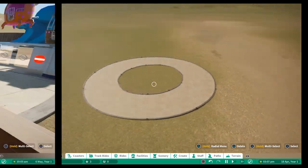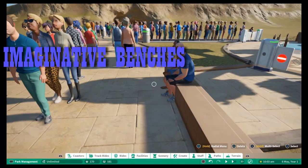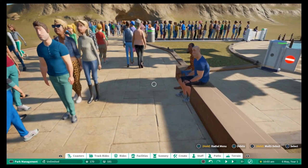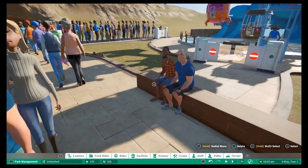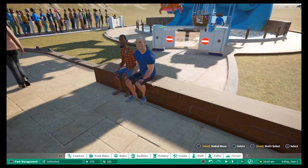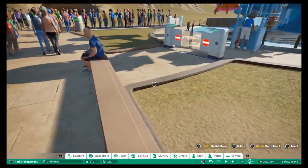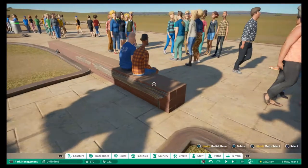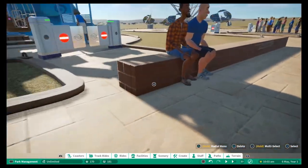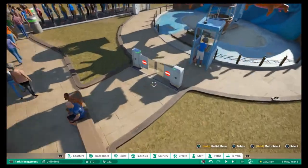That's tip number four — nice and simple, just how to build a circular path. Finally, tip number five isn't necessarily pathing directly, but relates to it. It's about being more inventive when placing benches. I've got two guests here appearing to sit on a brick wall — the effect is achieved by placing a bench down and putting a piece of wall above it to look like they're sitting on the brick wall.